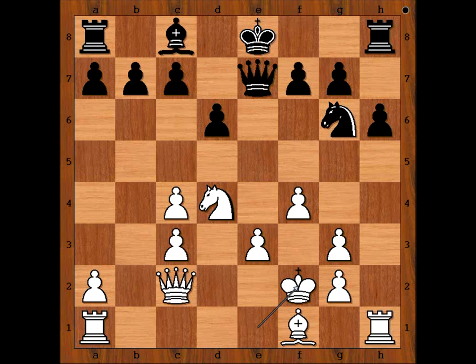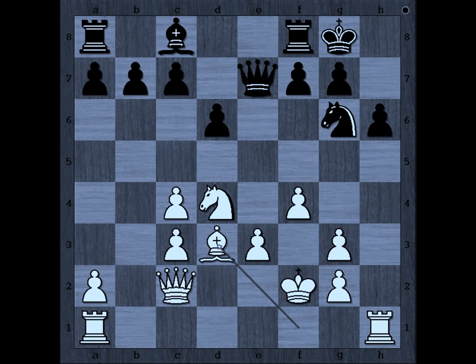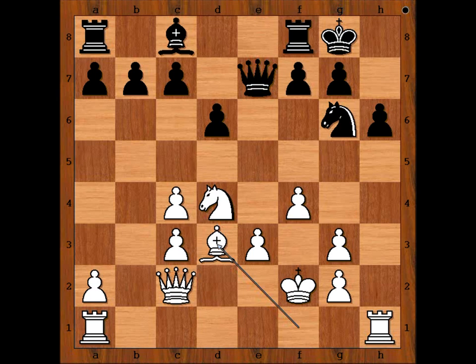Actually, the white king is very safe on f2. Levenfisch played knight to f8. Well, castling looks like a sensible option. Perhaps Levenfisch didn't like this position because of the rook aiming at the black king. So instead of castling, we have knight to f8.